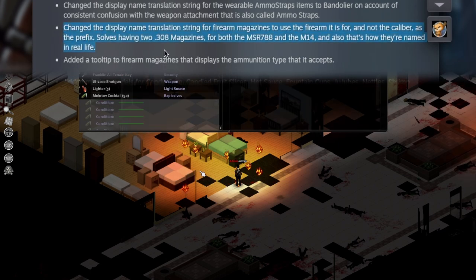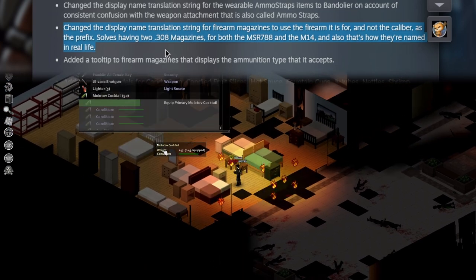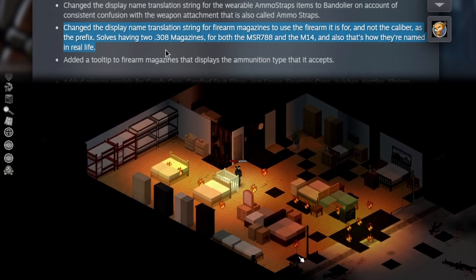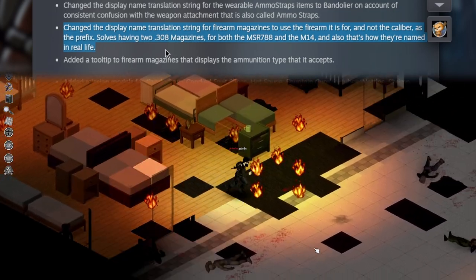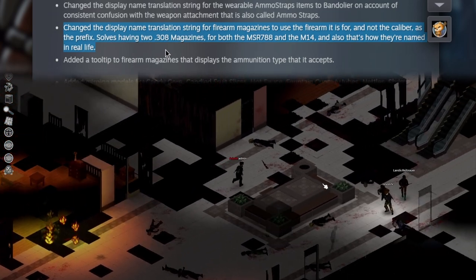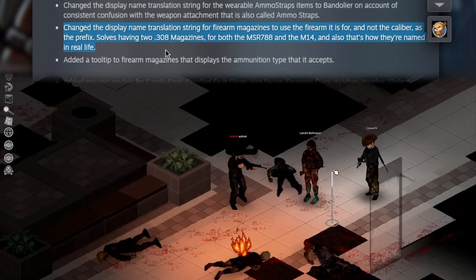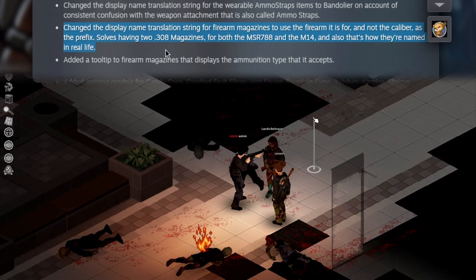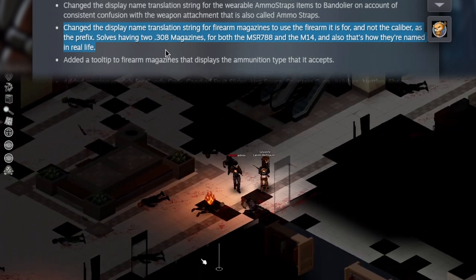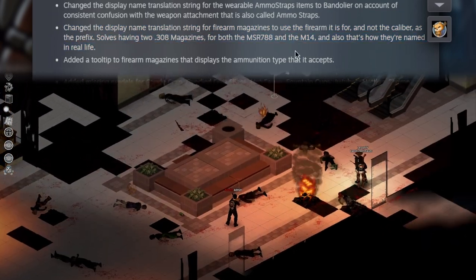I always hated how firearm magazines are named for the caliber and not for the gun — it has confused me and caused me to debug in magazines when I was doing the gun guide video. This probably would have saved me maximum two seconds, but I appreciate the change incredibly. Half joking because that's what YouTubers do, but I genuinely like this change so much.